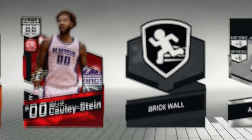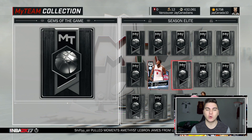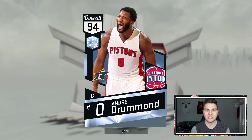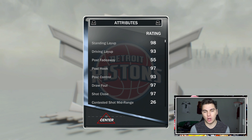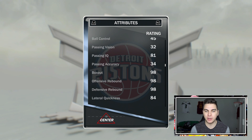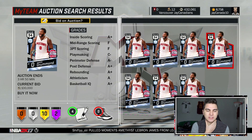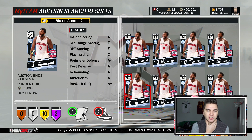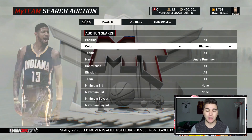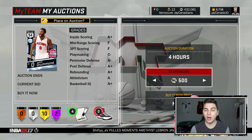Oh my god, I just got four Willy Cauley-Steins — wow. Okay, so we did end up pulling a diamond, and of course it's the worst one. I didn't even look at Andre Drummond's stats earlier — I can't complain, he does look like a decent card: good post hook, good layup abilities, obviously can't shoot, but he's gonna be an athletic rebounding defensive monster. That said, he's not even selling for 100K yet. I'm throwing him up on the auction block right away.